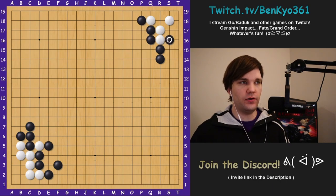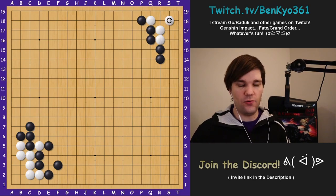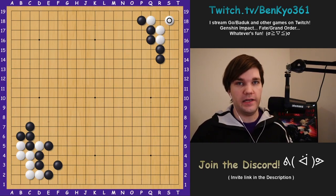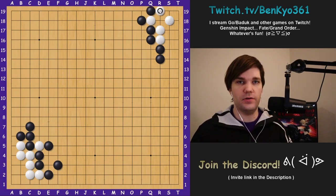Therefore, unless there are some white stones around here, white should hane and instead of connecting play the hanging connection. If black tries to play the same sequence as before, white can just block once, make black connect, and make two eyes. So when white plays the hanging connection, assuming black wants to capture the corner or at least try, black would atari here. If white simply connects, black plays the hane and even if white blocks, black just connects — and this is definitely a dead corner shape.